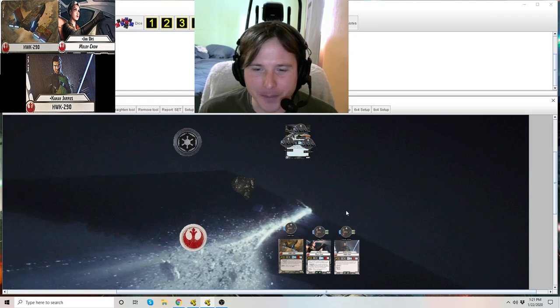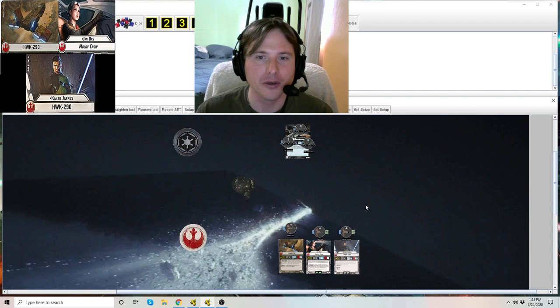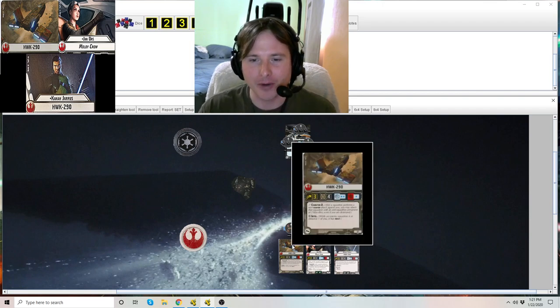So the Hawk 290 — so far there's a generic version and then there's two uniques, one of them being Noon Rebellion of the Rim. The Hawk is a rebel squadron. You can see the squadron symbol on the bottom left-hand corner. To the right you're going to see the point cost, which is 12 points.